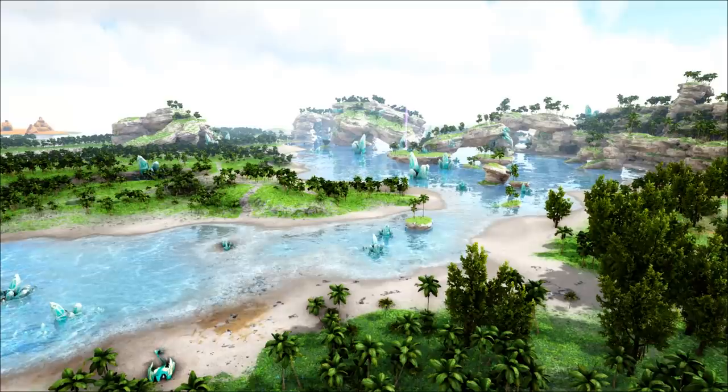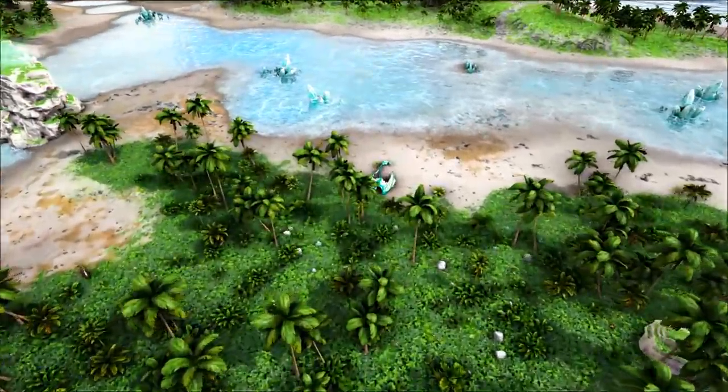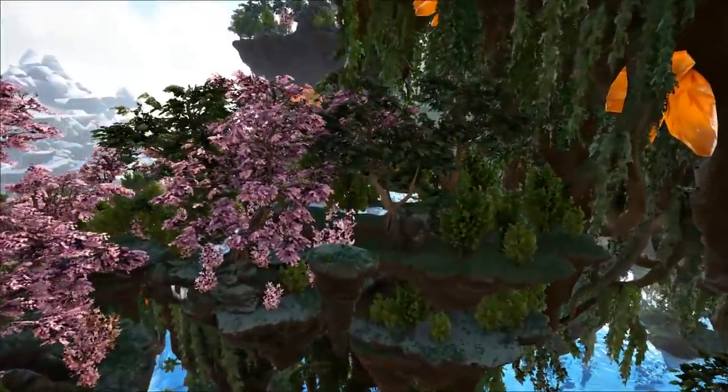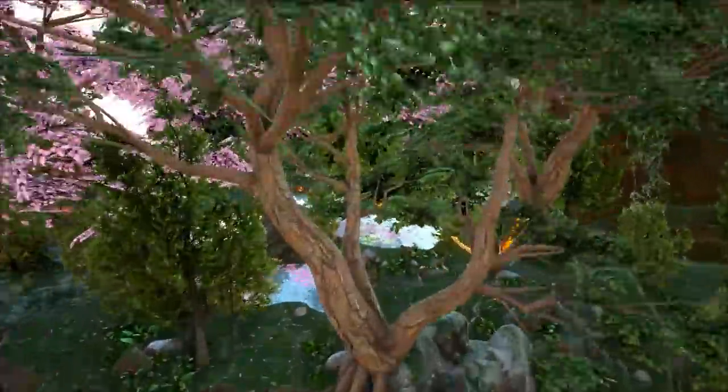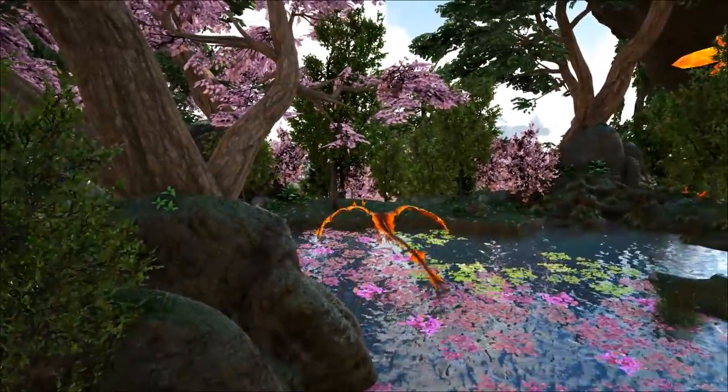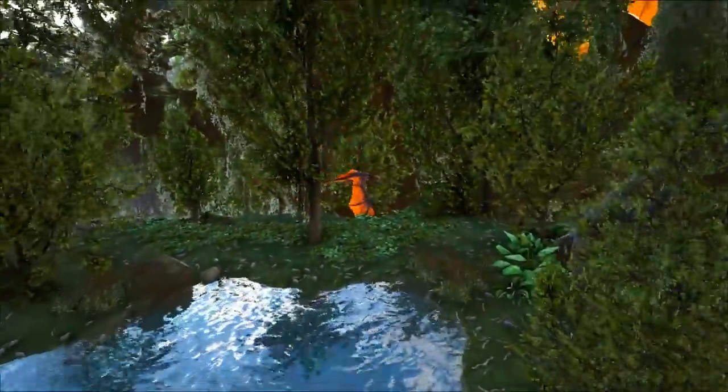The Tropical Crystal Wyverns can be found in the Blue Crystal area. The Blood Crystal Wyverns can be found in the Red Crystal area. And the Ember Crystal Wyverns can be found in the Orange Crystal area. I've done videos on both how to tame these passively and by stealing their eggs and raising them. You can find the links to those videos at the end.